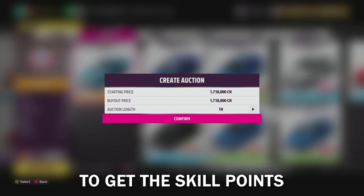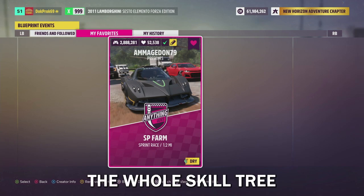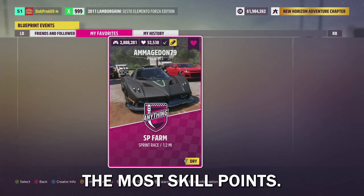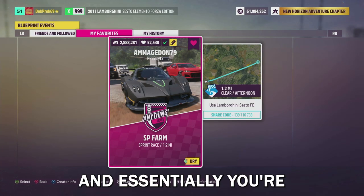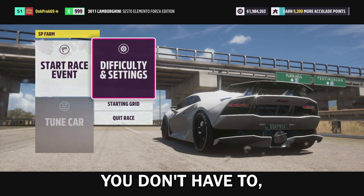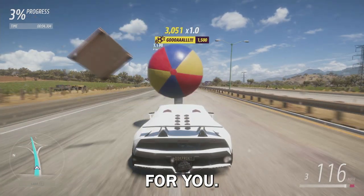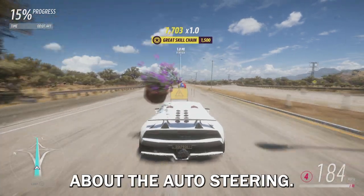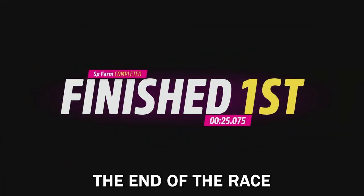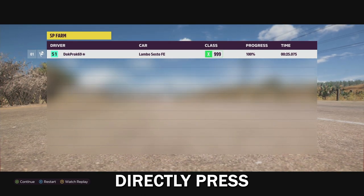I'm going to show you the race to get skill points and wheel spins. You want to make sure you're in the Lamborghini Sesto FE and have the whole skill tree filled out with all your perks to earn the most skill points. Here's the code for the race - you're just going to launch it. For difficulty settings make sure you're on auto steering. You're going pretty much in a straight line; this race will destroy all the obstacles for you - you don't even have to steer. Once you hit the end of the race, press A to continue or press X to restart and keep going; all your skill points will still save.